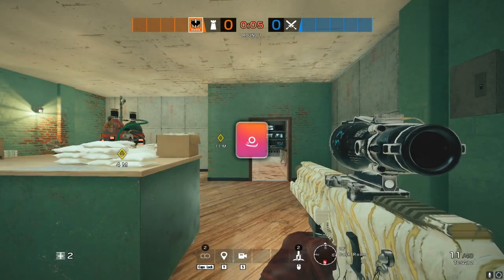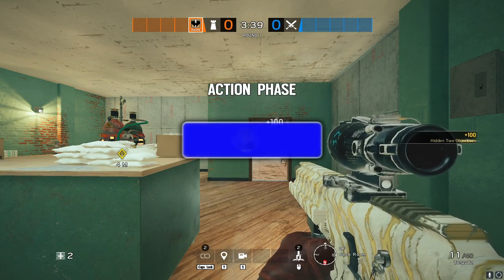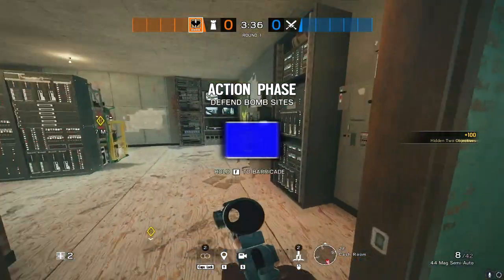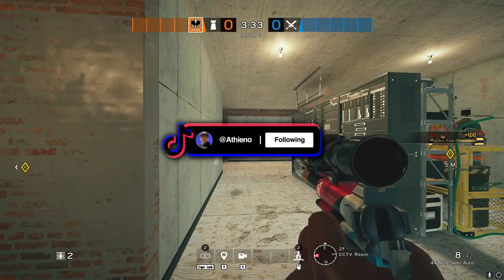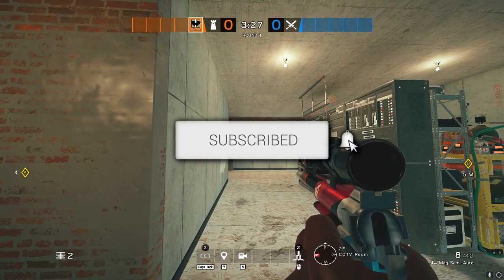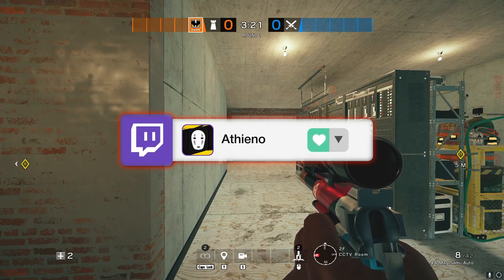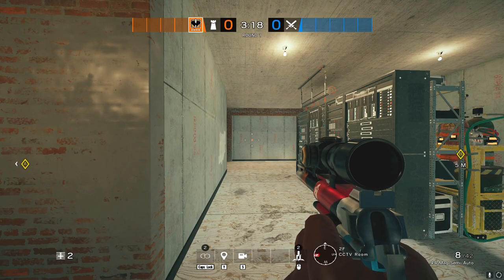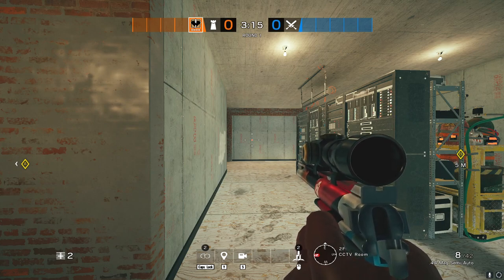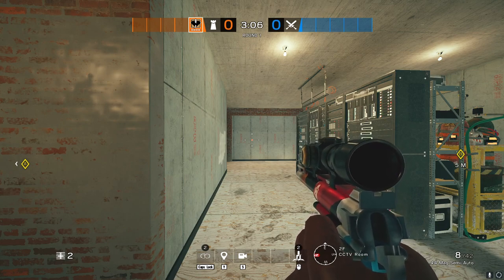Welcome back to another map guide — we've been doing almost 10 of these. Today it's Clubhouse defense. On a lot of these maps, since they've been out so long, people know the strategies, but some are dying off a little too early. I want to talk about your roles and how you should correctly play each site. A lot of players are playing for kills and not for time — that's what separates good players from those who play to win.